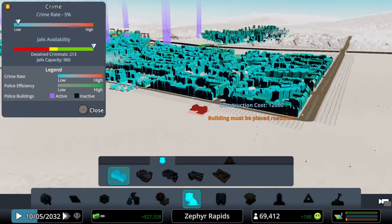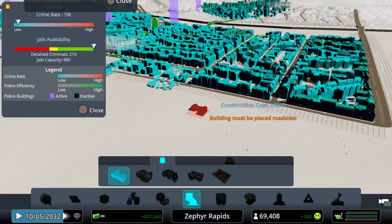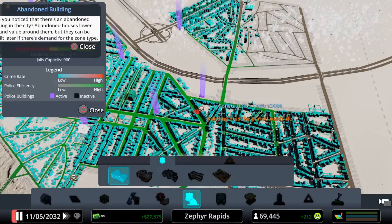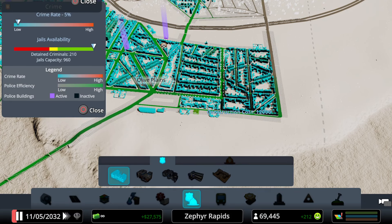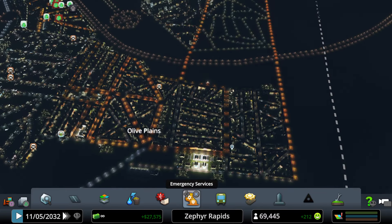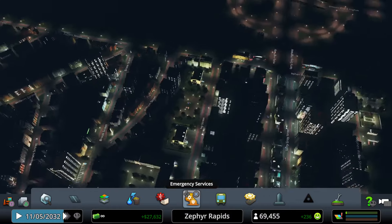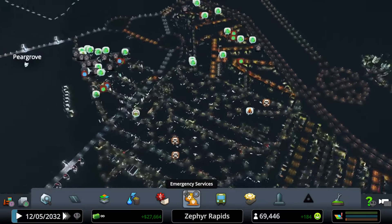Using the police coverage overlay — purple highlights indicate police stations. It turns out there are no police stations along the very eastern or southern edge of the Olive Plains expansion — that oversight was just realized. At least two more police stations will be needed there, though adjacent precincts in Mendoza and North Banks may help cover the gap.